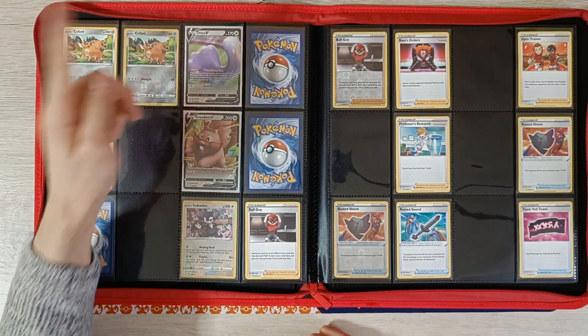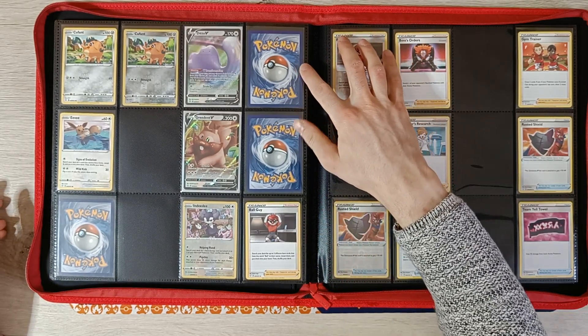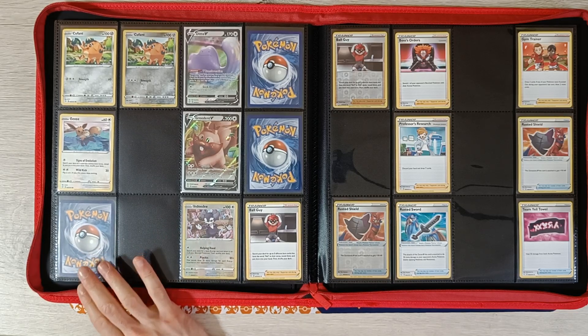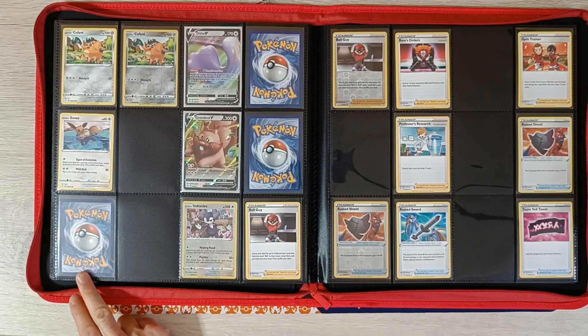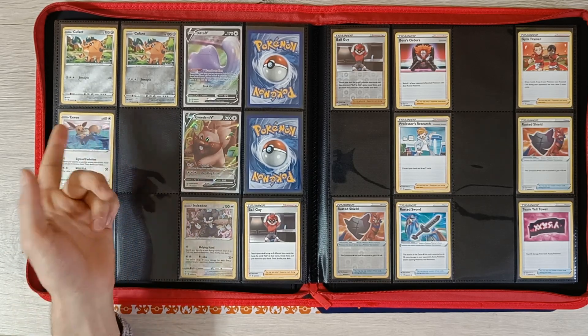Next page we have Ditto V and Greedent V, but we don't have the VMAX of either of those two. And this one should be Cramorant V and VMAX. EV Reverse — still need that one.